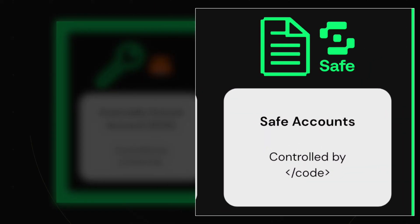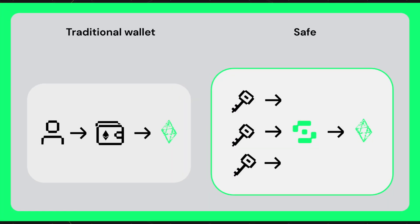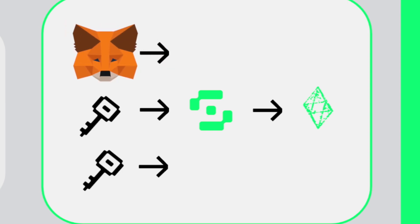A smart contract account or wallet, on the other hand, is an account controlled by open source code, and you can customize your account to be more secure, including requiring multiple keys to sign a transaction. These are often known as multi-sig wallets. If you expose one of your private keys — for example, in a two-of-three multi-sig wallet — that one key won't be able to initiate a transaction without the other key. Since the wallet is a smart contract, you can then replace the bad key with a fresh new key, and your wallet will continue to be safe.